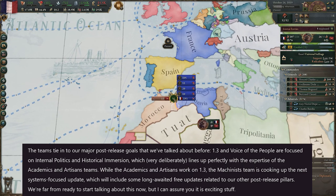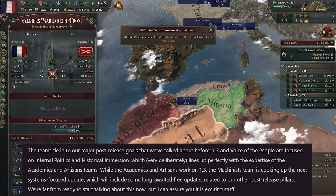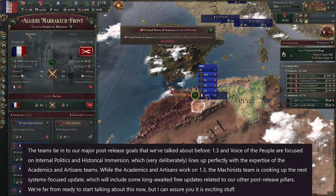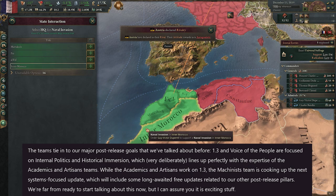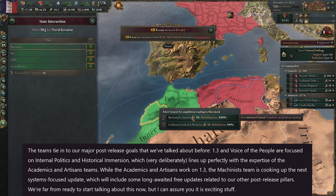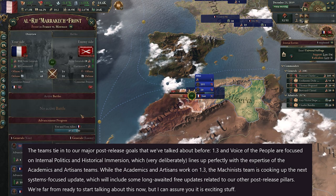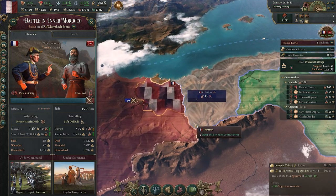This gives us a little insight into what to expect moving forward — a systems-design, code-heavy update, followed by a more Academics and Artisans update. The teams tie into their major post-release goals: 1.3 and Voice of the People are focused on internal politics and historical immersion, perfectly aligned with the Academics and Artisans' expertise. While they work on 1.3, the Mechanists team is cooking up the next update — perhaps 1.4 — which will be systems-focused and include long-awaited free updates to other post-release pillars. Very interesting to see what comes next.